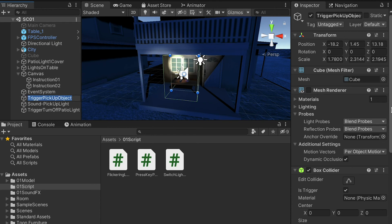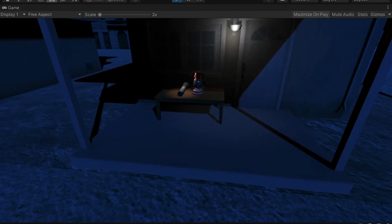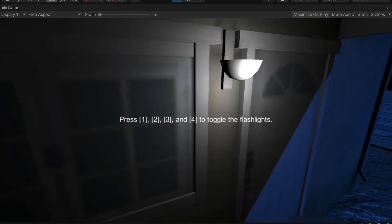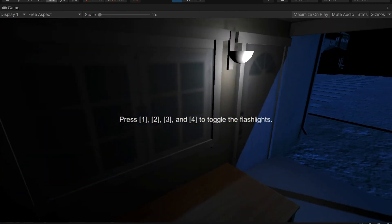Select the Trigger Pick Up Object — you should see the three new objects declared are available. Assign Next Trigger to the Trigger Turn Off Patio Light, Next Instruction to Instruction 2, and Pickup Light Sound to the sound object. Now test: in the beginning the trigger doesn't exist. As I pick up the lights, the second instruction appears. Everything is working — the pickup trigger functions correctly.